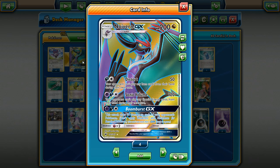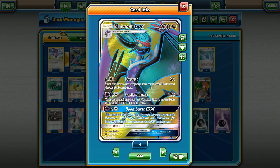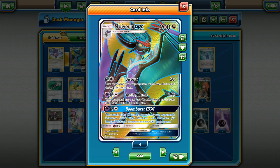Then you want to go to the Noivern GX. It has the Distort attack — 50 damage, and your opponent can't play any items from their hand during their next turn. So it's basically a Quaking Punch but for 50 damage, which is really good. It's just a darkness and a colorless energy, so you want to get that darkness energy and then any other energy is fine.